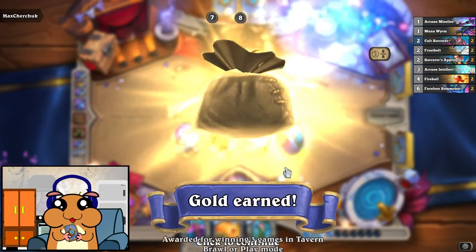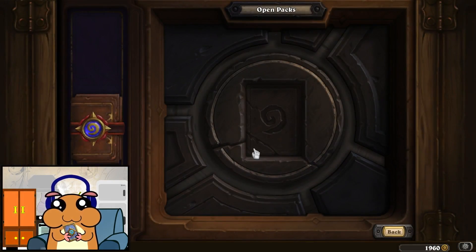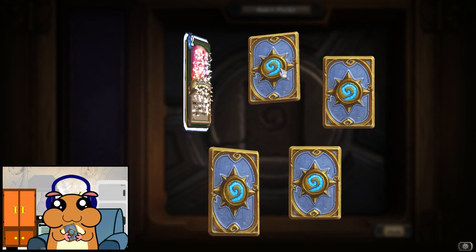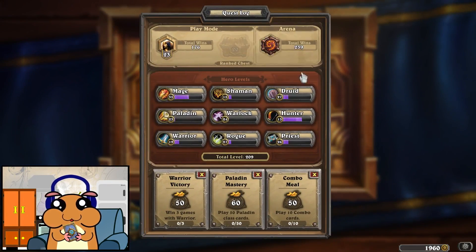Alright, here's the pack. Let's see what's in the pack — just a regular one. Let's take a look at our quests: warrior victory, pretty good; paladin mastery; and 10 combo cards.